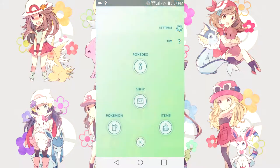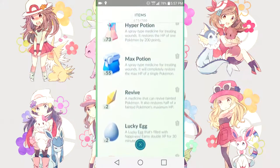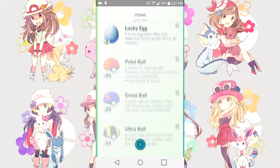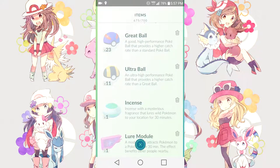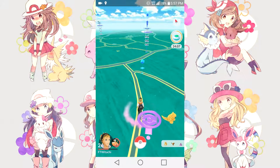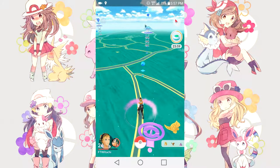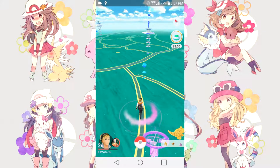Another Sandshrew just appeared. There's another way to attract Pokémon to your location — go to your items and drop what's called an Incense. As you can see I currently have one on. An Incense with a mysterious fragrance lures wild Pokémon to your location for 30 minutes. It's similar to a Lure Module but it's tied to your location, so you can walk around and do whatever you want. You're going to attach the Incense and there will be a purple swirly smoke going around your avatar, and you'll be able to attract wild Pokémon that way.